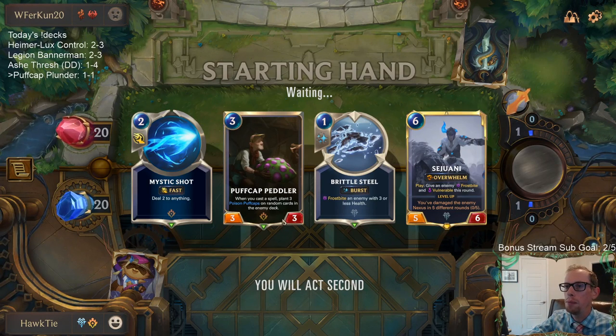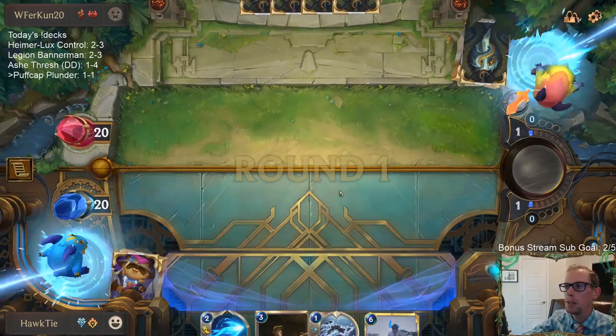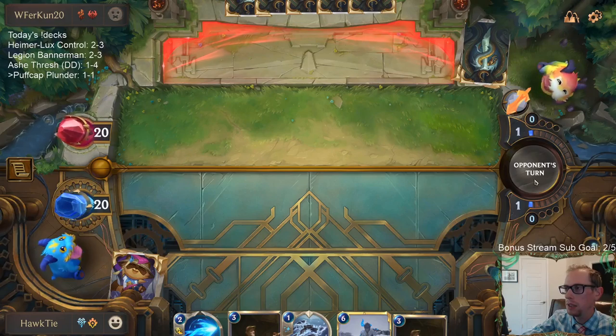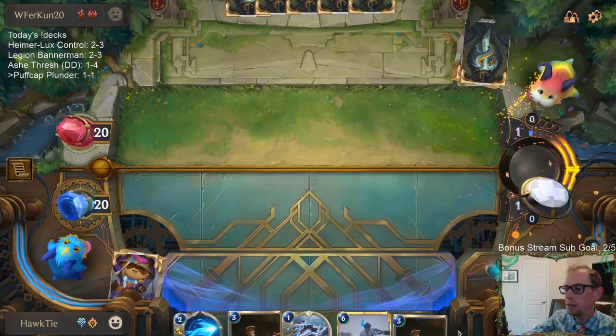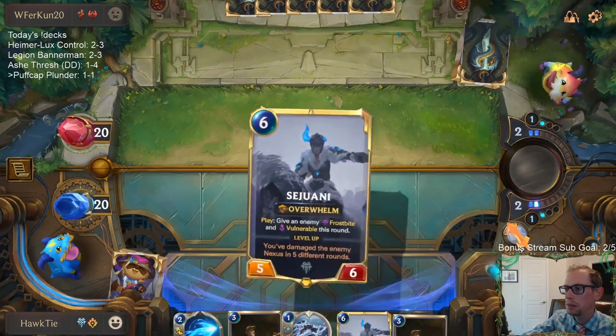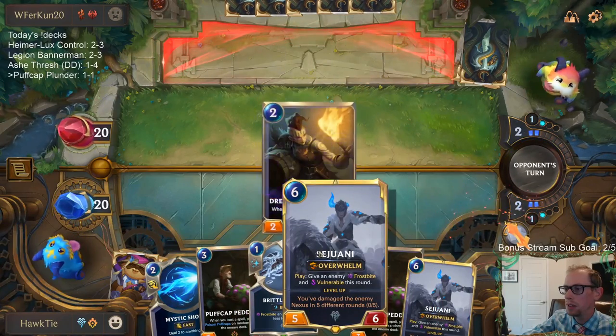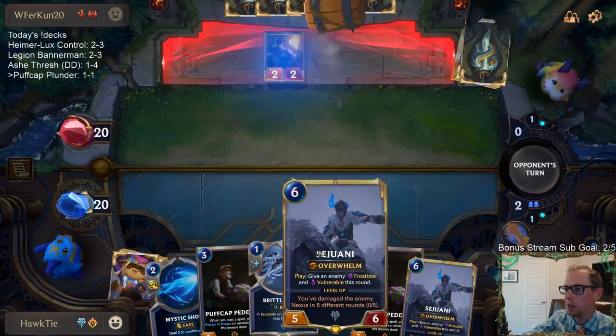We've got Peddler, Mystic Shot to kill something, and Brittle Steel to protect Peddler — sounds like a good first three turns. And then we've got Sejuani at the top end being just absolutely amazing, like Sejuani always is.